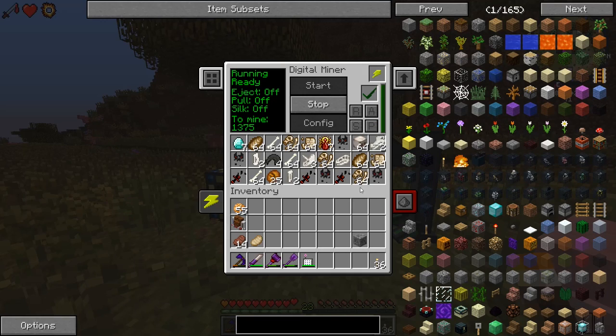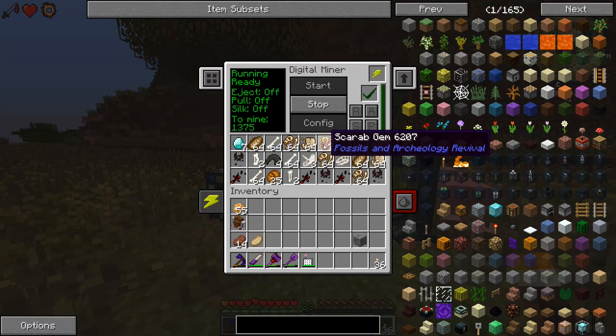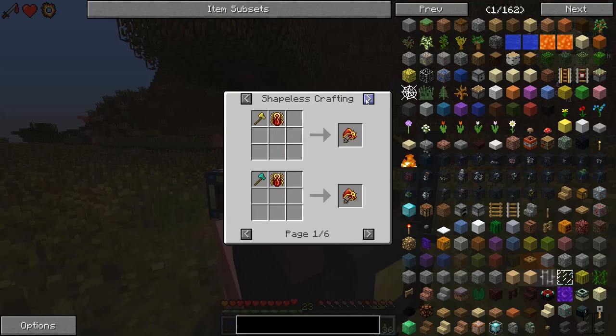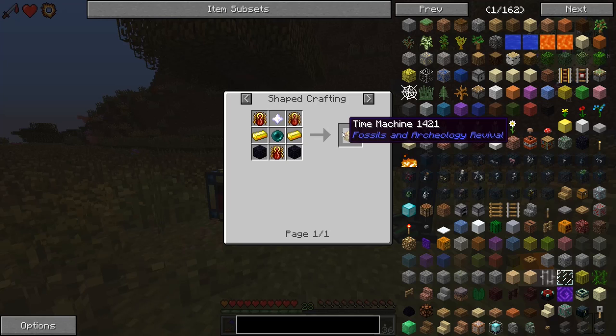I don't know if I want to give up my power suit armor for fancy bone armor. Oh, a broken ancient helmet and a scarab gem! I think we need that scarab gem - what do we need that for? A time machine! We can make a time machine - I've never used that before. I kind of want to do that!